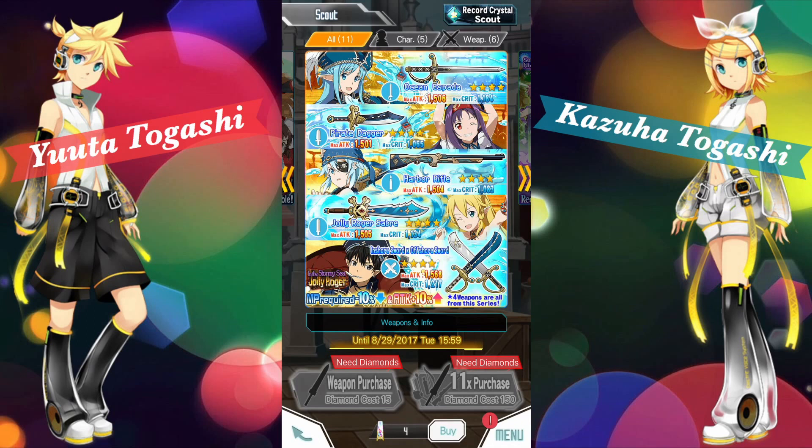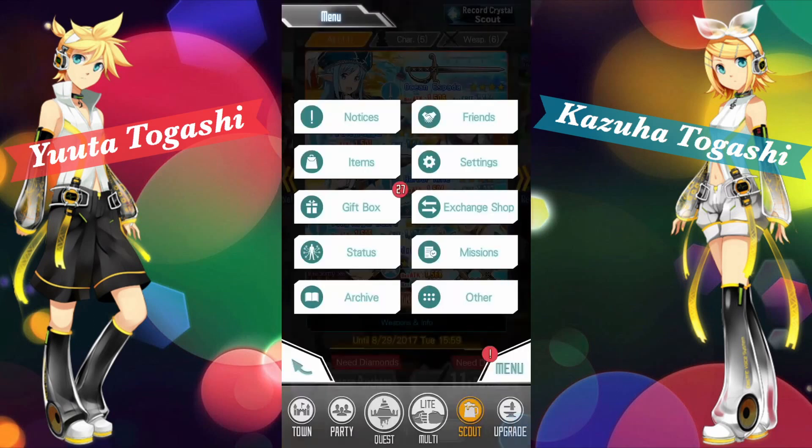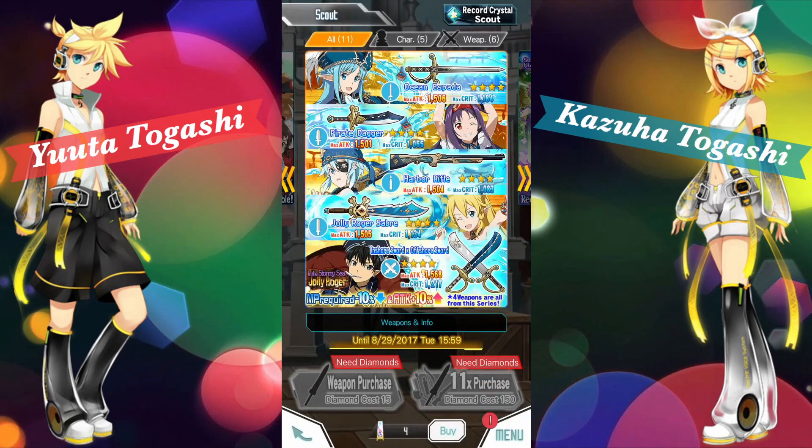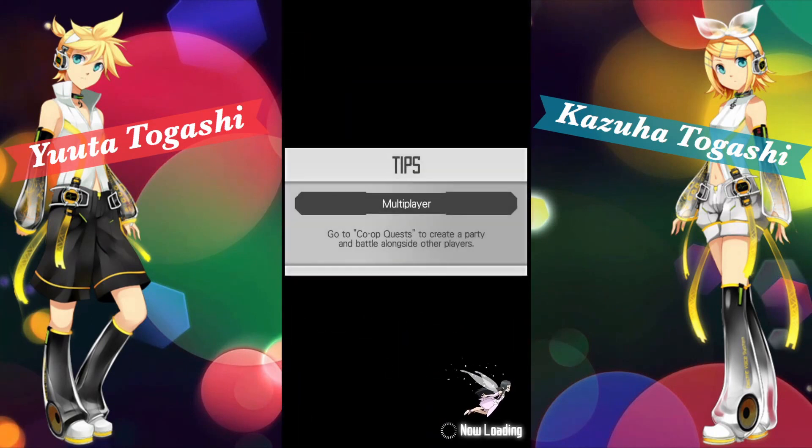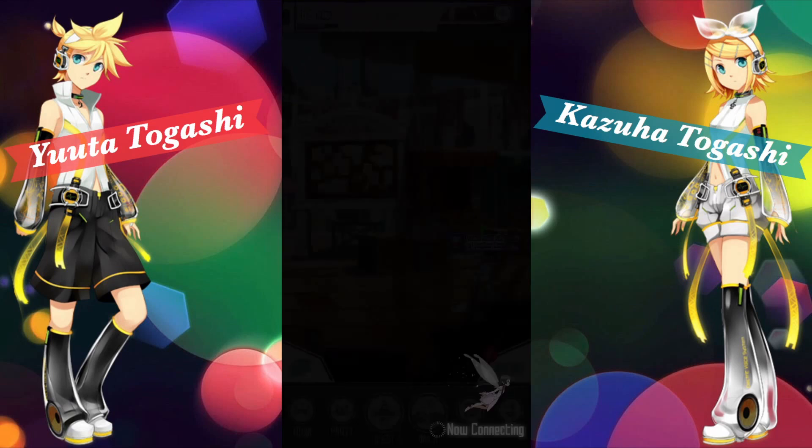Let's look at weapons: Ocean Espada, Pirate Dagger, Harbor Rifle, Jolly Roger Saber, and the Intro X Offshore Sword. That is insane — we just did 500 to 750 memory diamonds and we didn't get anything. Argo, I'm not happy. You need to go think about what you've done. Sit in the noni corner, Argo. You better give me a really good scout next time.